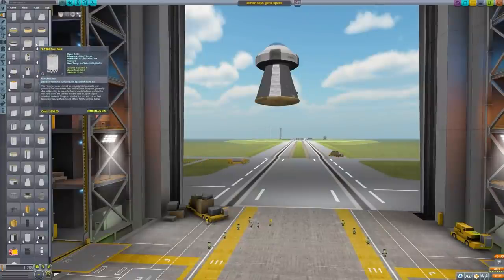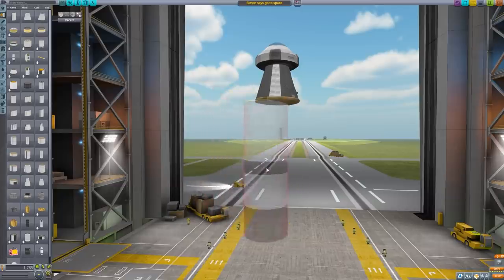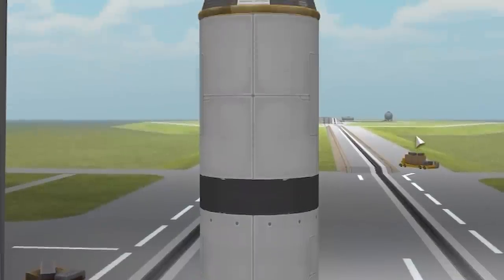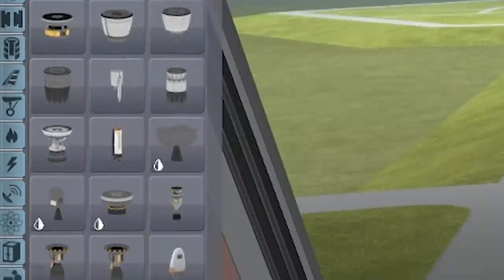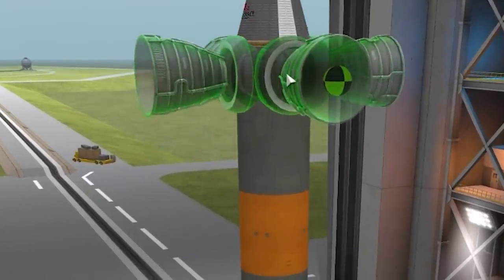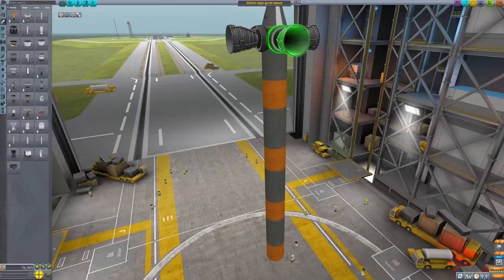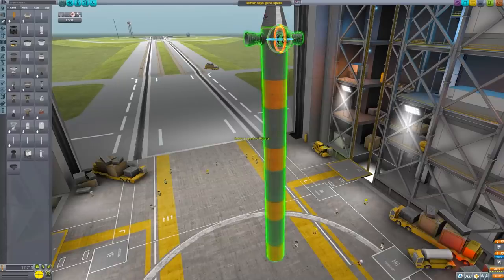Next we want fuel tanks. And rather than these little ones - I think I've annoyed enough people with them - we're gonna do actual longer ones. That should give us a bit more rigidity as we increase our length. Finally we need an engine. Via a lot of trial and error last time, we worked out these vector ones were best. So we'll shove them there and scale them down a bit - they're a bit large - and then we'll also give them a rotate.